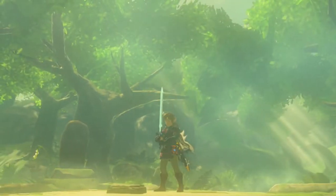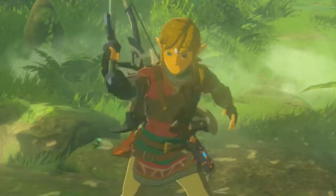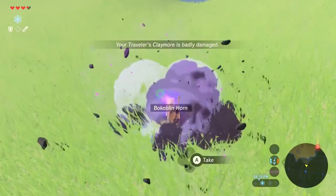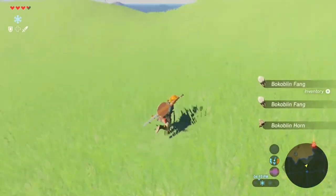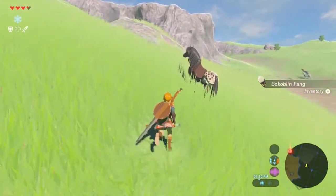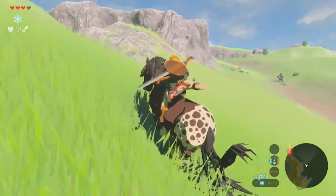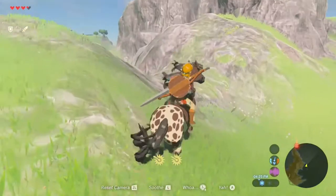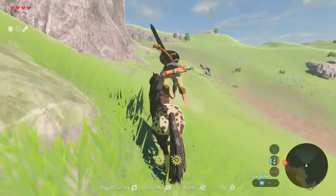Usually the Master Sword only does about 30 damage, but when it's fully powered up and glowing it does 60, which is double the usual amount. I never really understood the correlation of how to get it from 30 damage to 60 in its glowing state. I always thought I had to have it equipped or just have it in my inventory and not use it. I never really understood the correlation, because it seemed that when I got to Hyrule Castle, it was fully powered up — that might have been a coincidence. But I honestly think the first thing I'm going to do is try out the Trial of the Sword.